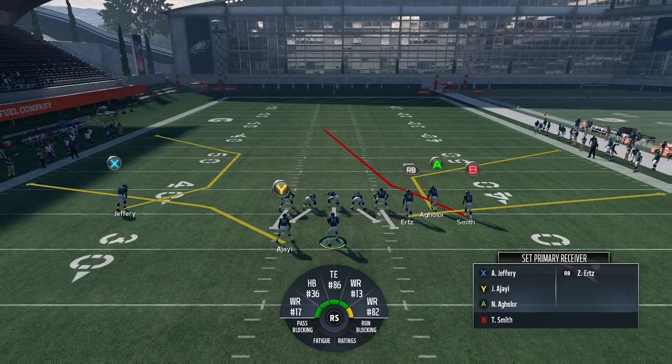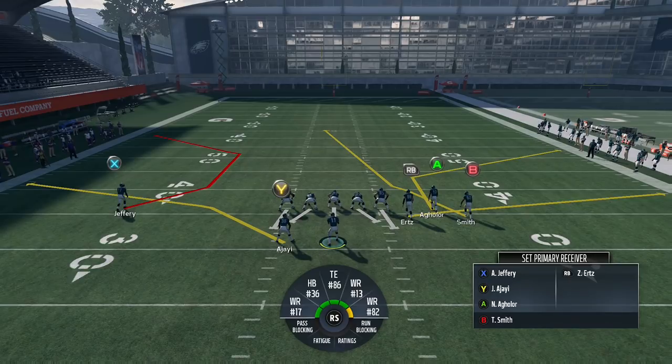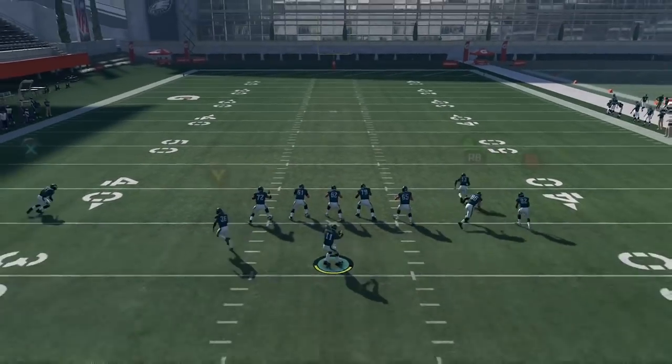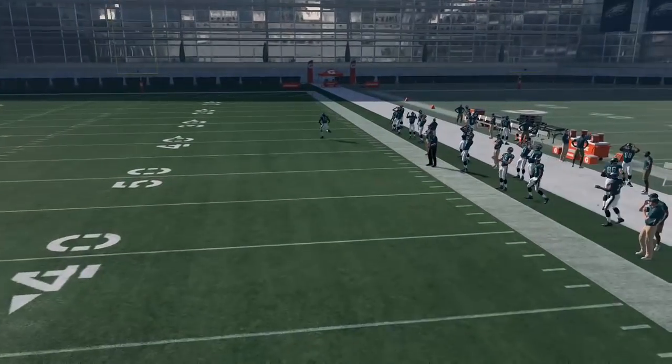Now, target passing — the way it works is that whatever receiver is set as your primary receiver is going to be the one that you target pass to. So in this case, Torrey Smith — the route that is red — is going to be the primary receiver. You can set your primary receiver pre-snap to whoever you want, as you can see in the bottom left there. Base stock on this play, Torrey Smith is the primary receiver. So if you bring up target passing, notice how I'm target passing to Torrey Smith on that little stop and go route.